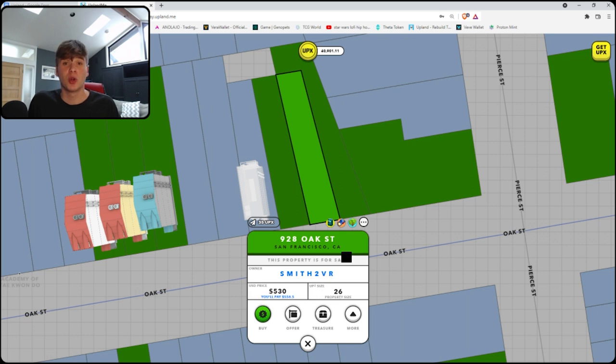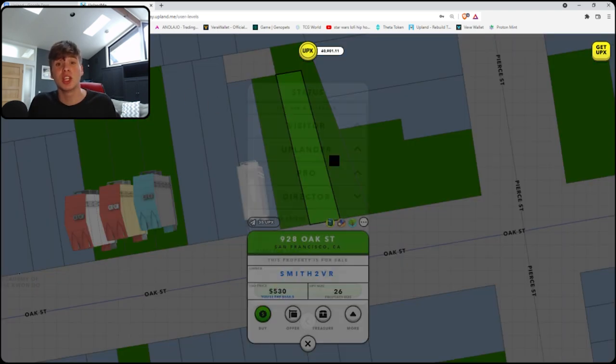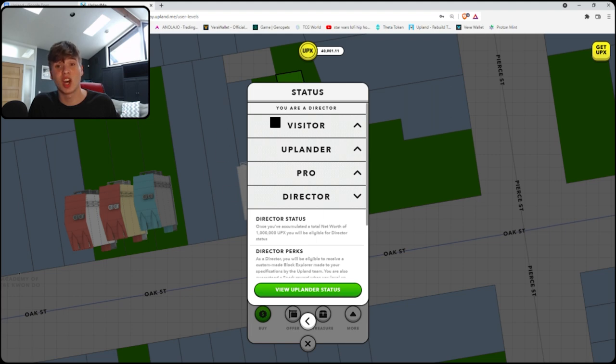Properties can be bought and sold with USD using PayPal, but in order to sell your property using PayPal you need to have held onto the property for a certain amount of time, and that time changes based on the status of your account — basically how much money your account is worth, your net worth.